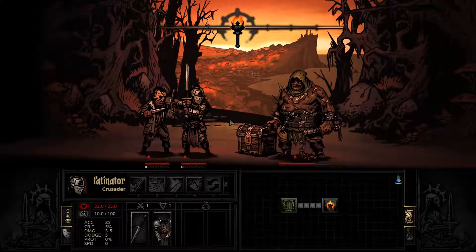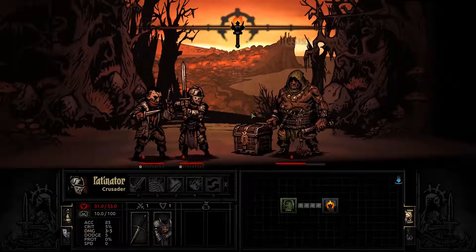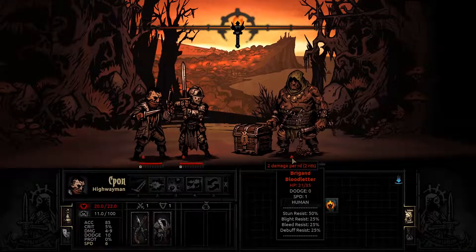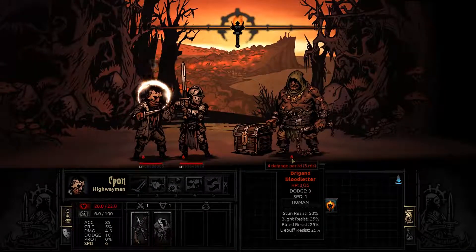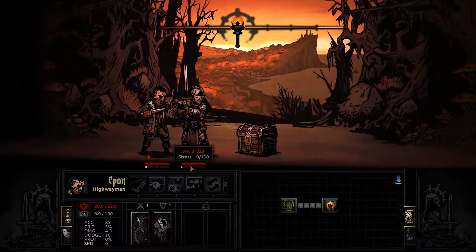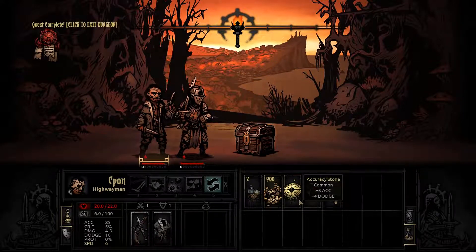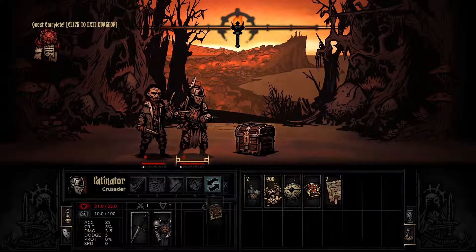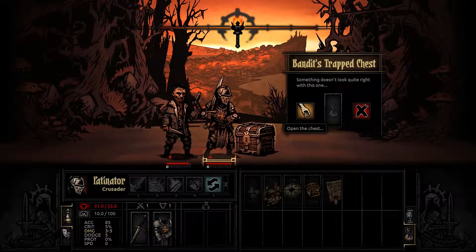Because while you regenerate HP when you go back home, stress really stays with you. Bleed stacks by the way — if I can get him to bleed again, instead of two per turn, it'll be four per turn. We don't even need to do anything anymore. Once you reach the maximum amount of stress per character — and we have options here: more accuracy, less dodge; more damage, less accuracy — let's hit harder. Although consistency is probably the way you want to go.